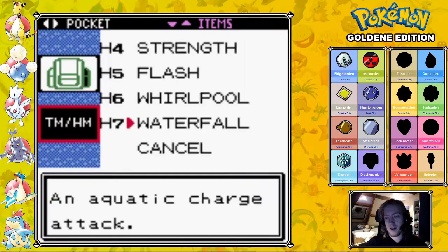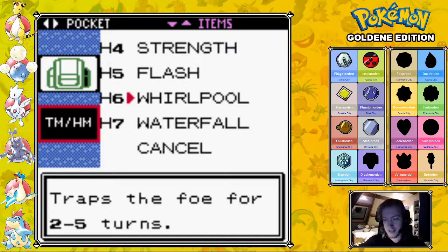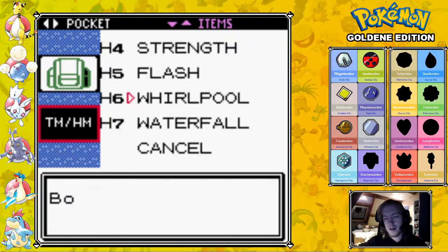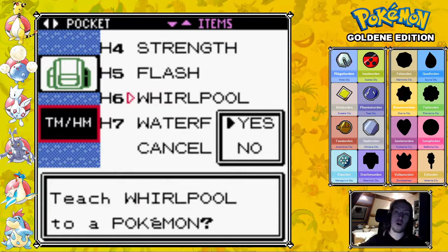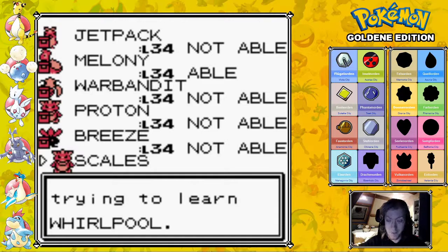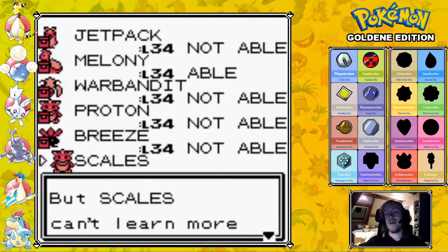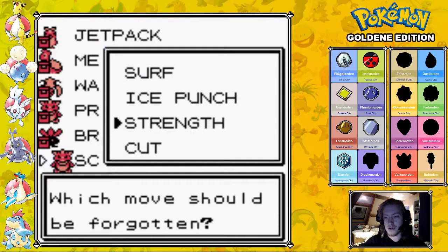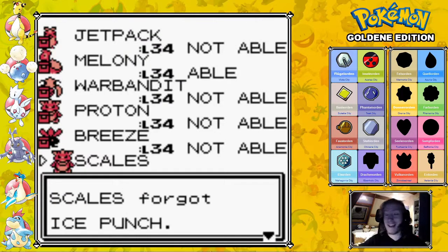There are only two or three specific locations where you need Waterfall — Tohjo Falls where we've been before, and one other location after the Pokemon League. That's not something I'm going to teach any of these Pokemon. Whirlpool though — I'm actually going to teach it to Scales. Remember, Scales was our starter, on the team until shortly after Gym 4. We used Scales a lot in that gym but then dropped it to make room for Melanie the Lapras. Since then it has also learned Strength, had Surf already, and had Cut. We're even going to get rid of Ice Punch since we're not gonna use it anymore.